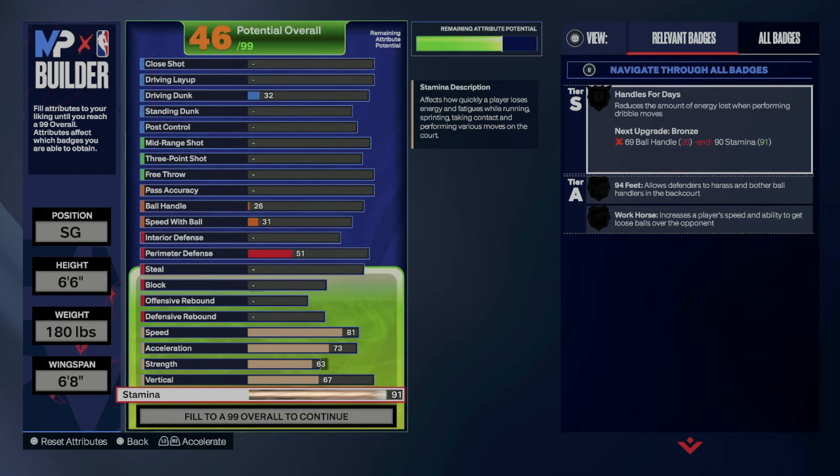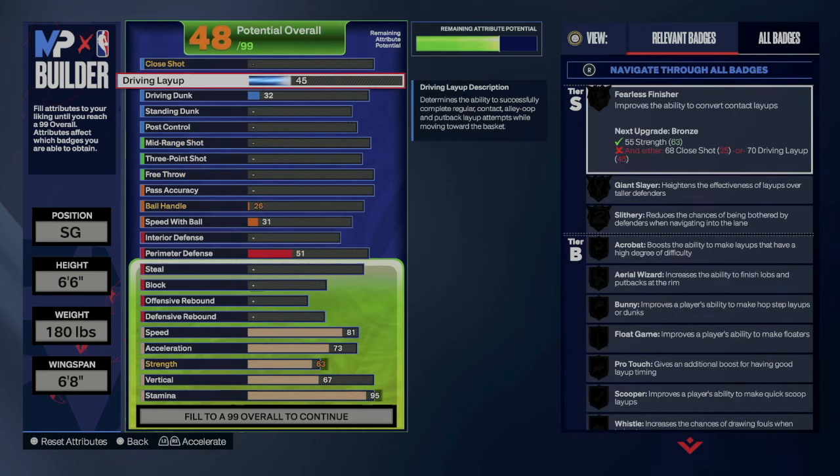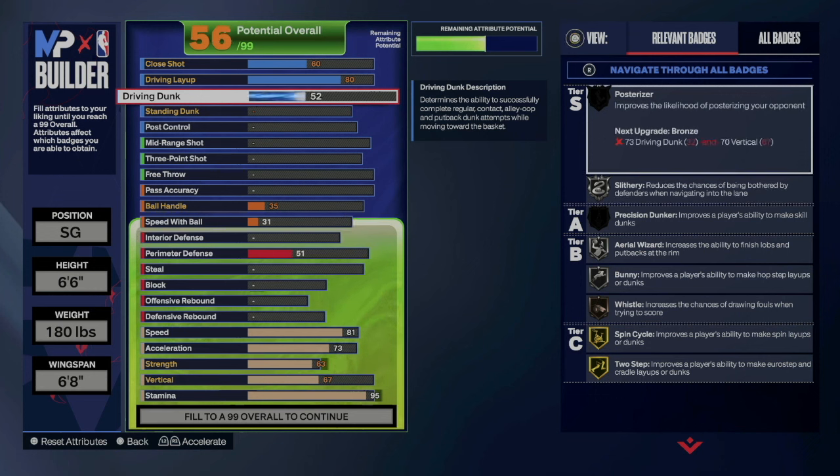We'll go 95 on stamina. On the finishing side, you're going to go 80 on the driving layup. I know some people don't care about having their layup that high, but 80 driving layup with Hall of Fame pro touch is going to be huge.